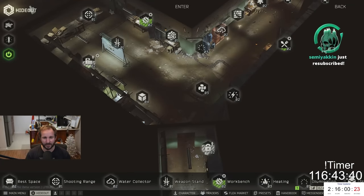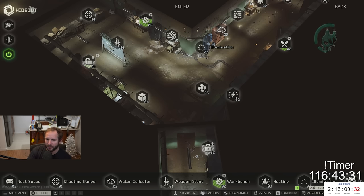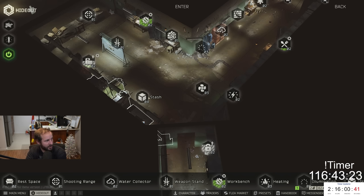Here is the hideout and this is the weapon stand. The major thing that you need to get for the weapon stand, even if you have EOD or not, is Illumination Level 3. Once you have Illumination Level 3, it took about 8 hours to craft. I do believe Nikita said you need Stash Level 2 to be able to unlock it as well. So there's a bit involved in getting it, but it is what it is.